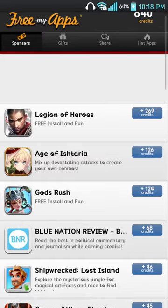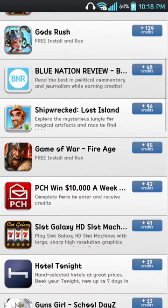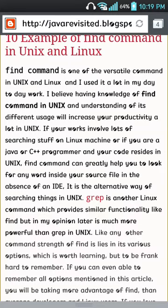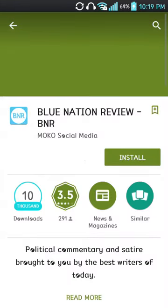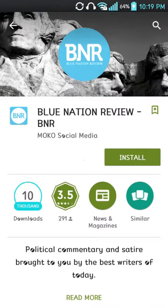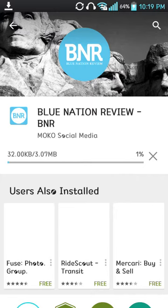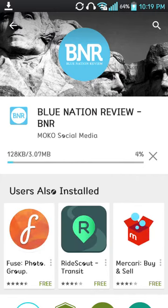What you do is find an application, click on it, and it's going to redirect you to the Play Store where you have to download it. After you install it, open the app and try it for 30 seconds. If you don't like it, go back into Free My Apps, check if you got the money, then delete it. Or if they gave you a really great app that's useful, you can keep it.